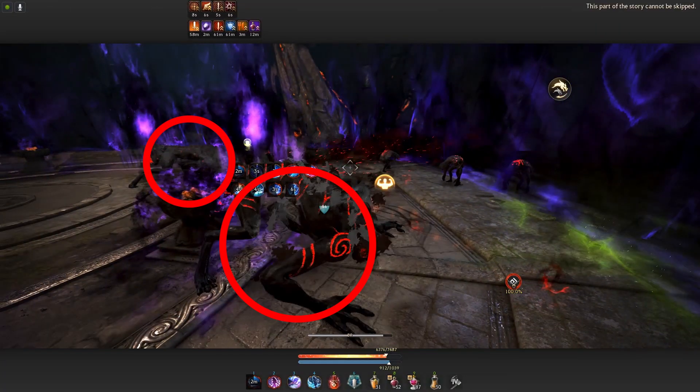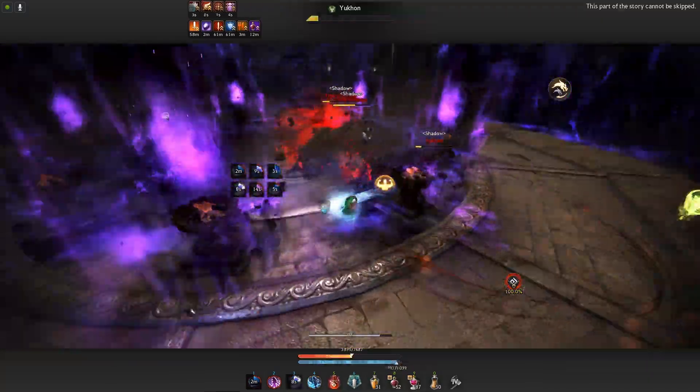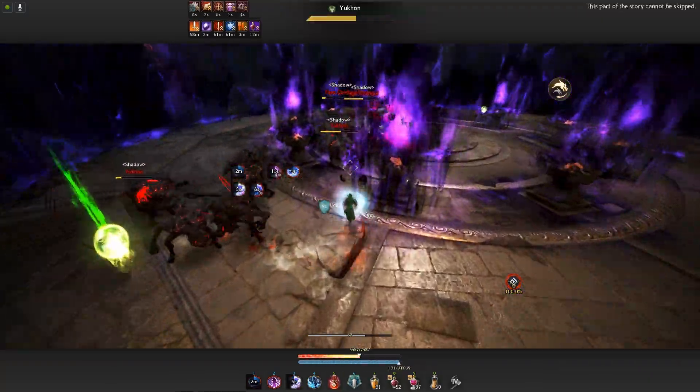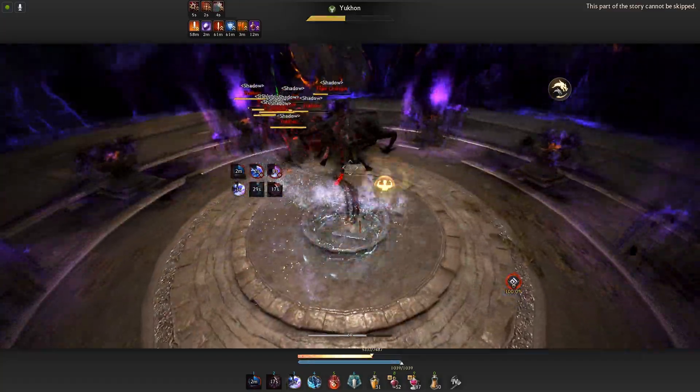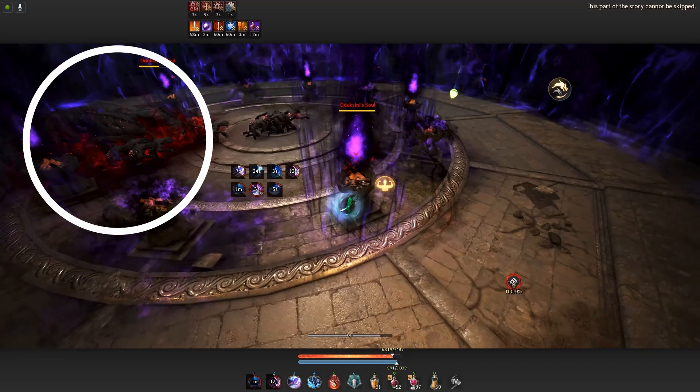Finally, on the second half of the fight, the boss will spawn two big four-legged mobs that can use a ranged fire breath attack or melee swipes, both dealing a lot of damage. You need to kill them so you can DPS the flames, but be careful — when they die, they leave a fire area on the ground for roughly a minute, which will pretty much one-shot you if you go inside.